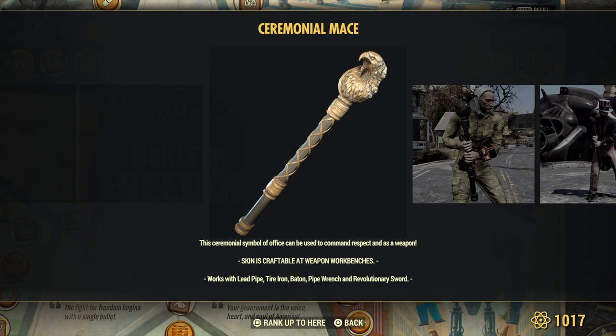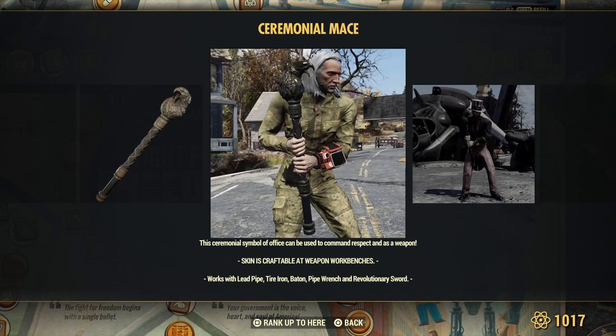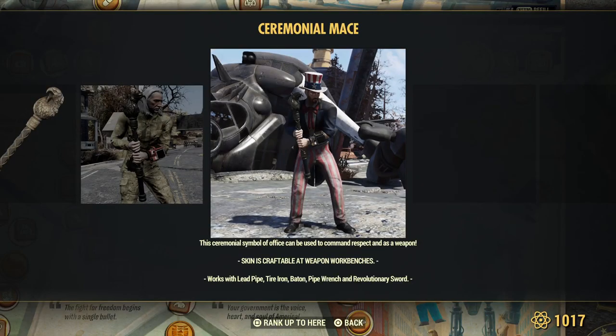One with graffiti or wear and tear and a little bit better one. Ceremonial mace — it's got an eagle on it. It works on lead pipes, tire iron, baton, pipe wrench, and the revolutionary sword. So no matter what the weapon is, you put this skin on it, it'll look like this mace. That's what these do.